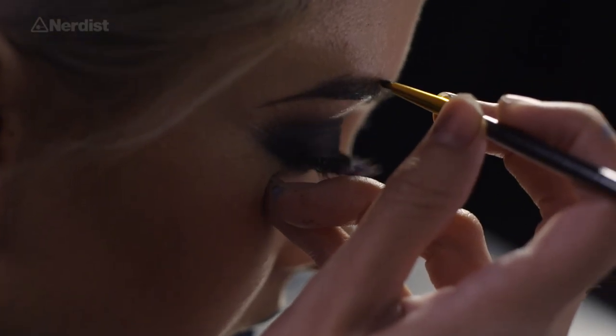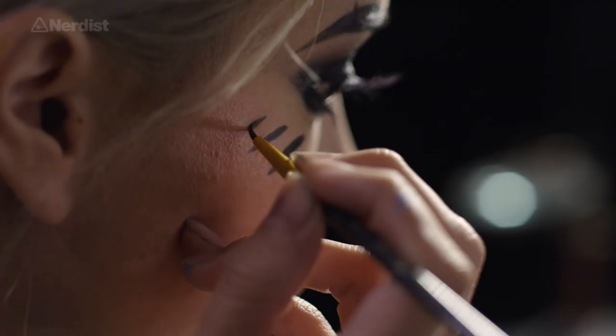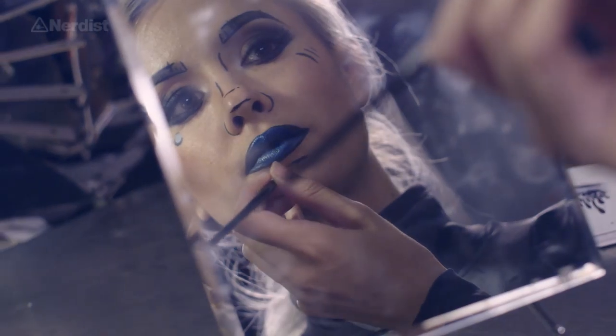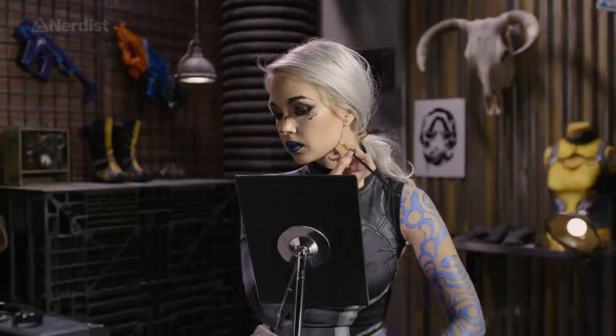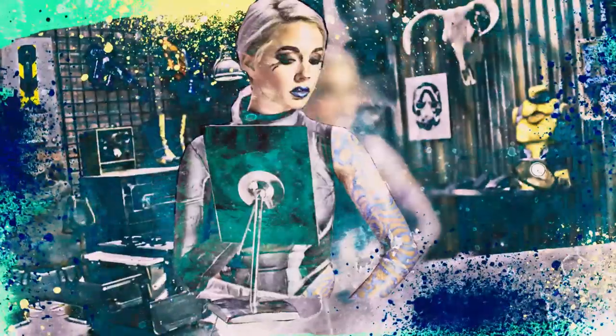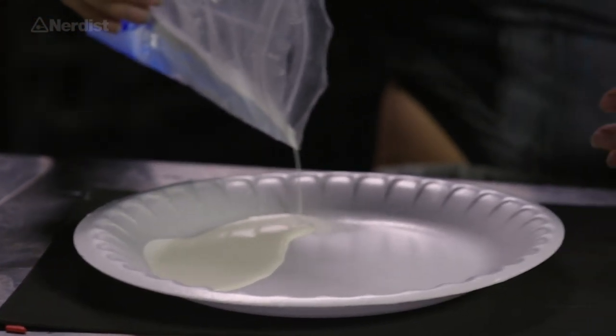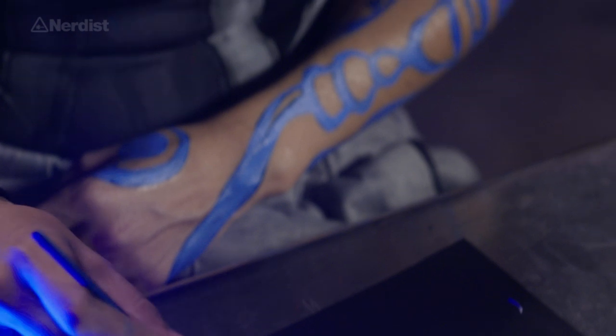I'm making my makeup more contoured and dramatic to match Maya's in-game style. I'm going to use black face paint on the edges of my features to outline them. Now my face is outlined just like the features of my costume. I'm using liquid latex to seal this tattoo and serve as a base for my UV powder.